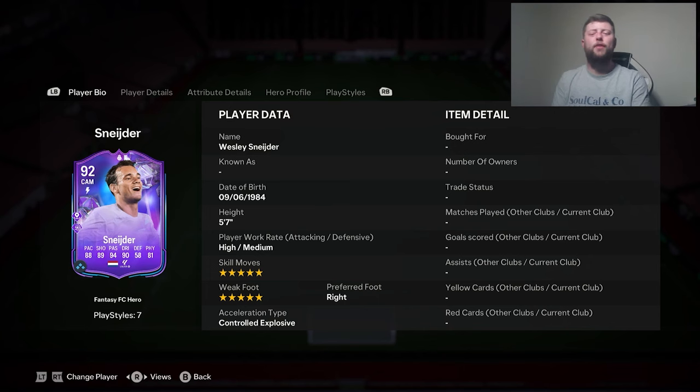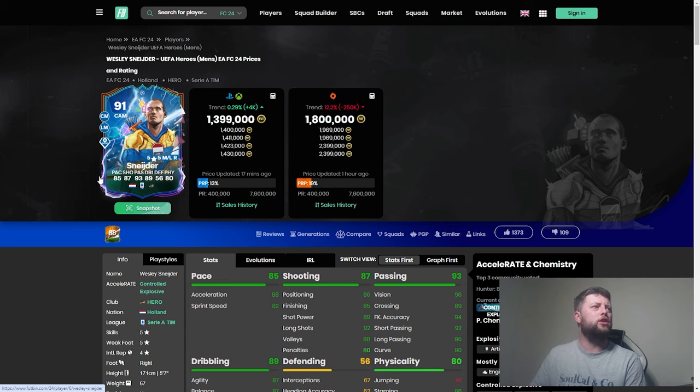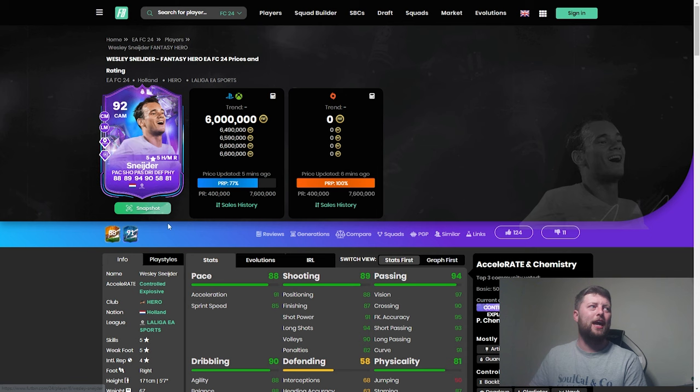We've got Schneider 92, just a single upgrade from his previous card, and he now has the Incisive Pass and Power Shot play style pluses. He's gone from the 91 — though it's been a bit more than just a single upgrade, which is nice. He already had the Incisive Pass prior to this, and he's coming in at a whopping 6 million coins. The previous card was 1.4 million, but we can now get the 88 version at literally 79,000, which is nice.